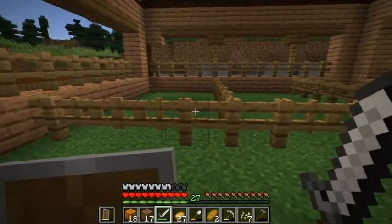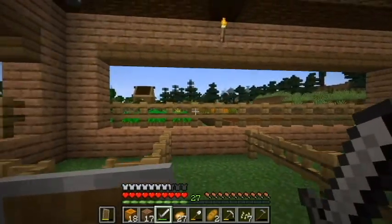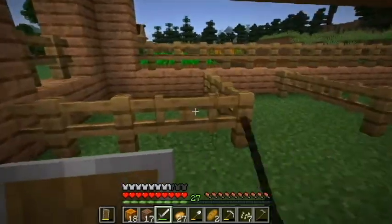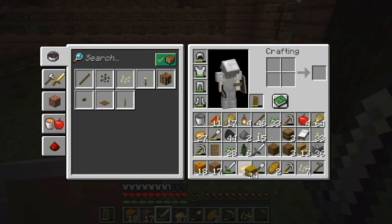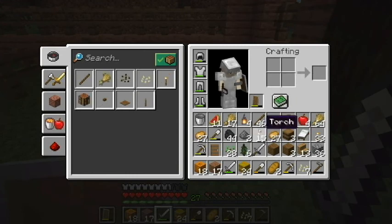Cows, sheep — those are interchangeable, that's fine. And then chickens will go in this corner, and I do have some stuff to decorate with.